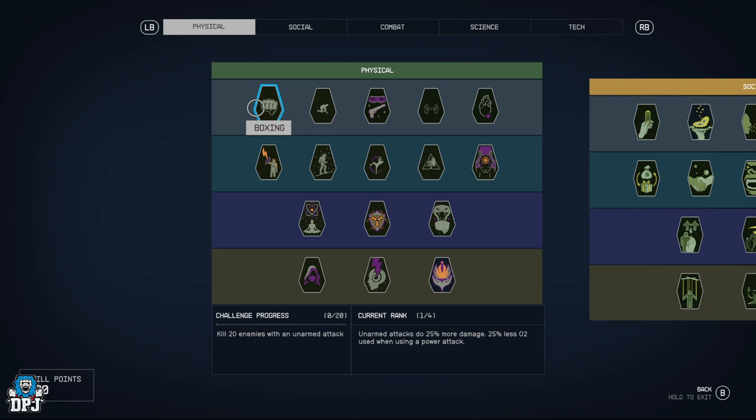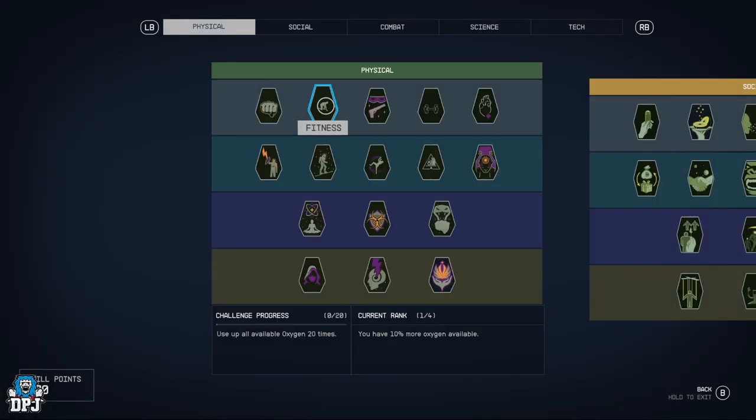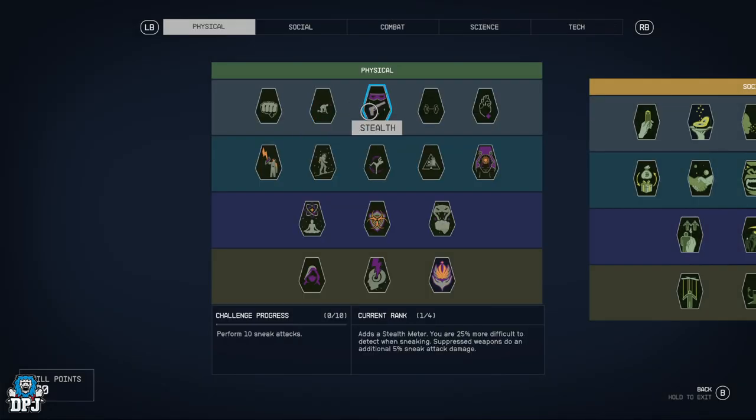First and foremost in the physical tree we have Boxing — unarmed attacks do 25% more damage and 25% less O2 used when using a power attack, and those things increase with the ranks. Fitness gives you 10 more oxygen all the way up to sprinting and power attacks now using significantly less.